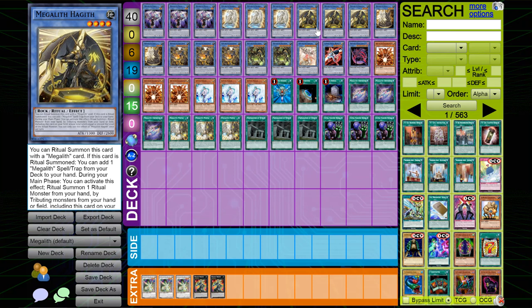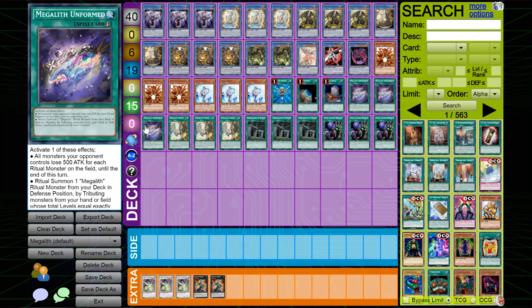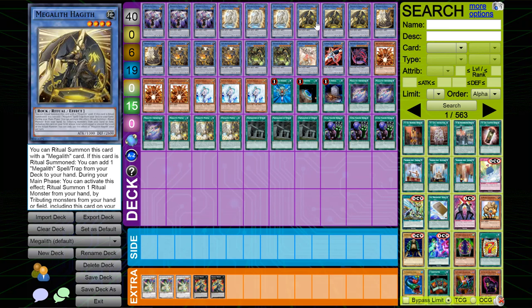I play three copies of Megalith Hagith. If this card is ritual summoned, you can add one Megalith spell or trap directly from your deck. I was going to play Portal at one but decided to play it at three, which I'll explain later. The main target for Hagith is Unformed. Hagith is definitely really good and has the same secondary effect. The Megalith monsters aren't great on their own but they're good for setting up walls on the field.